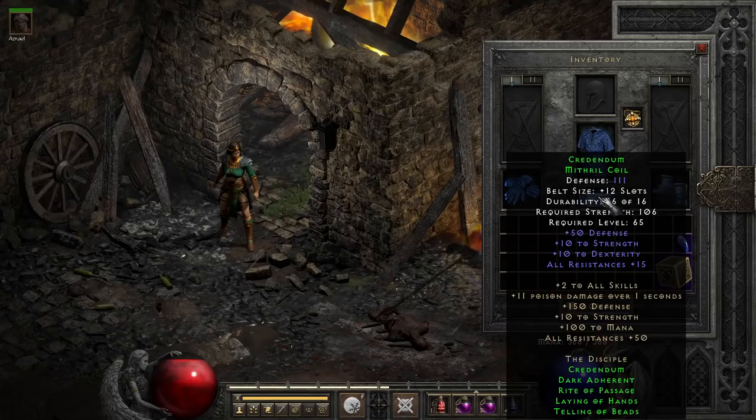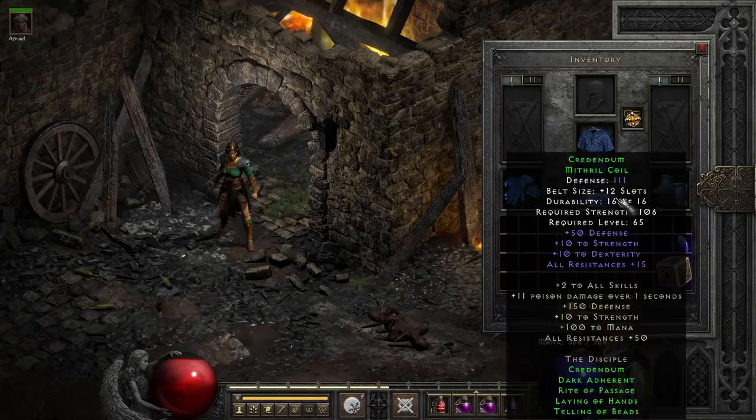For example, the belt Credendum is a Mithril Coil, so it comes with the maximum number of belt slots possible, and it comes with some nice plus stats in the form of strength and dexterity, as well as a solid 15% resist all, which is pretty competitive for resists in the belt slot. While it won't beat out more specialized uses, there are a handful of builds where I use this over other choices, due to capping out other necessary perks elsewhere and needing to round off the resists, and the belt is a good slot.